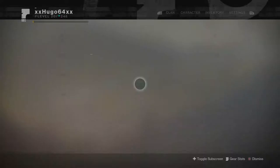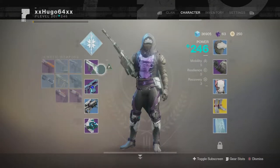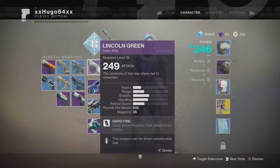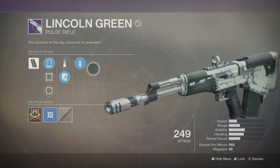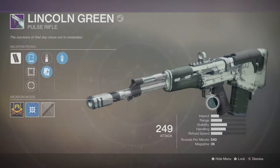Welcome everyone, back again — Hugo Games here with a video doing another review on Lincoln Green. That is going to be the gun we are using today. It is a pulse rifle.